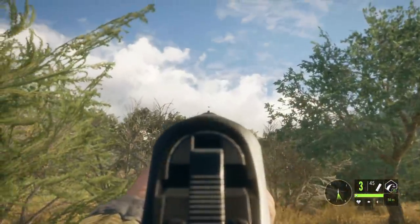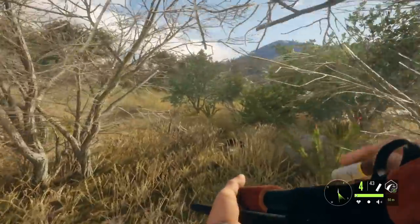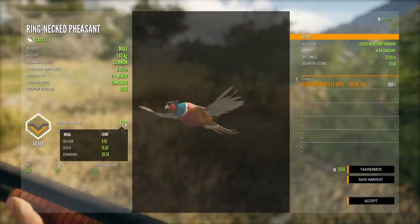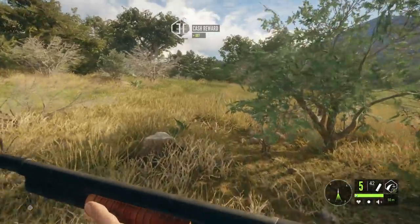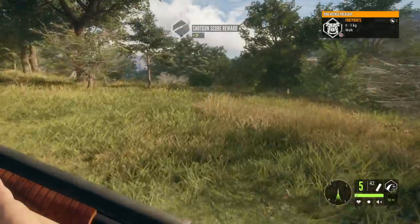There's actually a couple more that are still in here. I like that they don't all immediately flush. We hit that one, and I think it'll bring it down. But I actually quite like that. The action with the pump on this is quite quick. Nice little silver 14.3. Diamond is 20.3, so gotta be a whole lot bigger. But that was pretty cool. They are one of the feature species on Rancho Del Arroyo, so I'm quite pleased to get one right away here.